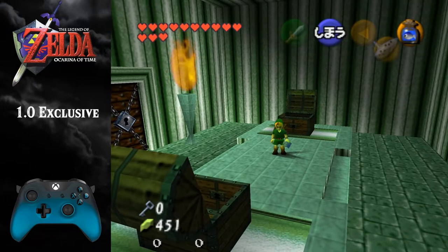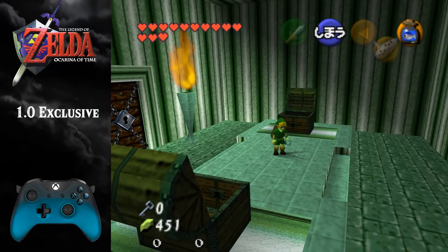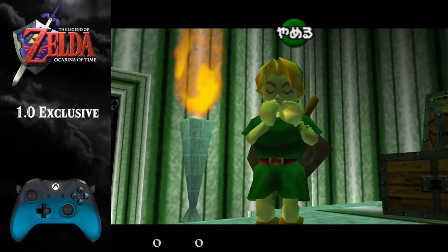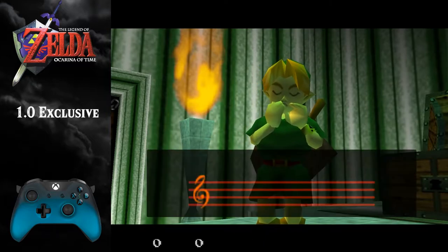I'm gonna make a save state. Here, what you have to do right now — A is set to put away. You have to press that, and then one frame later, press your bottle. If you do it right, it looks like this. Link will have an air ocarina, because this is ocarina items. And then you play the Sun Song.